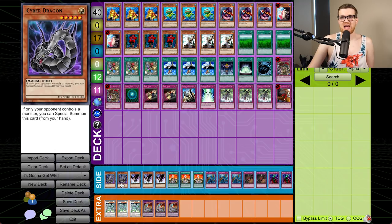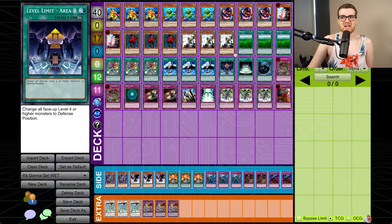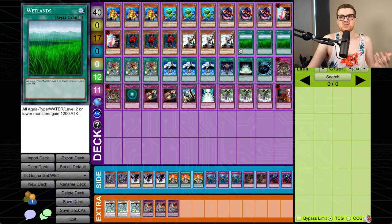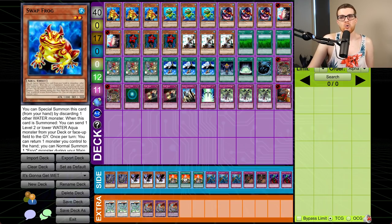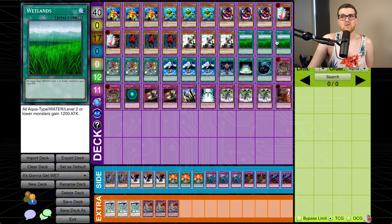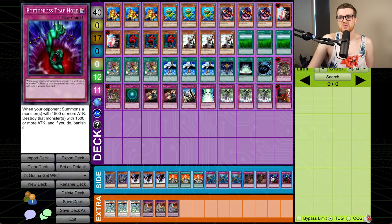For the side deck, we have double Sider because it's actually a good card. Same thing goes for three DD Crow for any graveyard-reliant decks. Three Jam Breeding Machine — during your standby phase you special summon a Slime Token, which is an Aqua level two or lower in attack position. You cannot special summon monsters except Slime Tokens while this card is face up, so this gives you, in tandem with Wetlands, a 1700 attacker every single turn — and with Solidarity, those tokens get even bigger. Triple Dust Tornado, Double Seven Tools, and Double Bottomless round out the side deck. Anything is possible in History of Jank, and boy does this look like a jank one. Let's not make you wait any longer — it's time to duel.